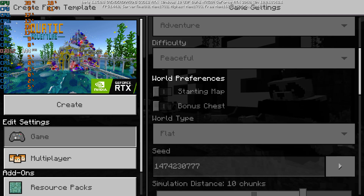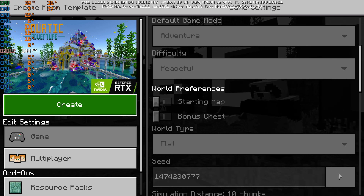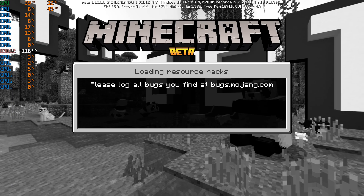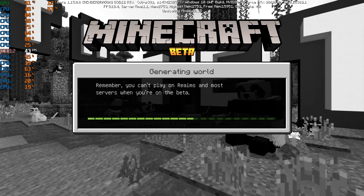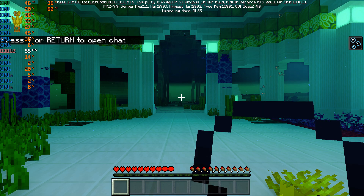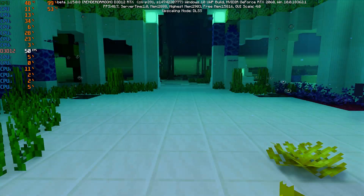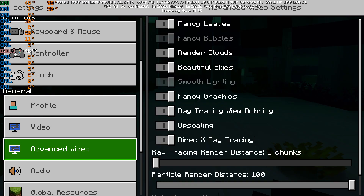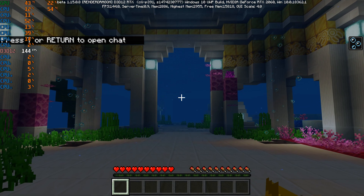Alright, gonna be trying Minecraft Aquatic Adventure with the RTX 2060, which is the absolute weakest RTX card able to do ray tracing, so I'm curious what sort of FPS I'm gonna get. Normally on decently high settings I can hold decently high FPS without ray tracing on, and we're at 145.